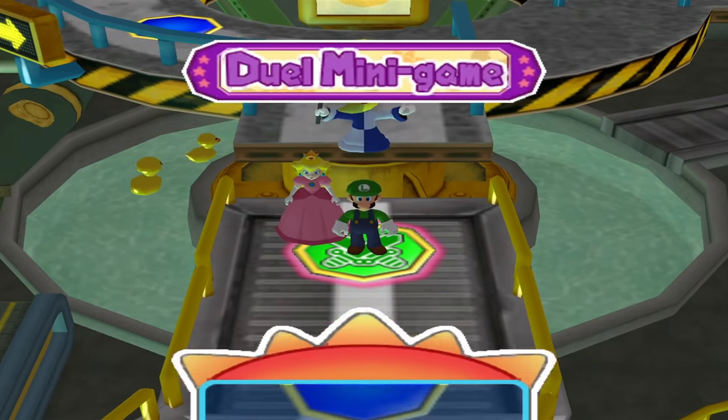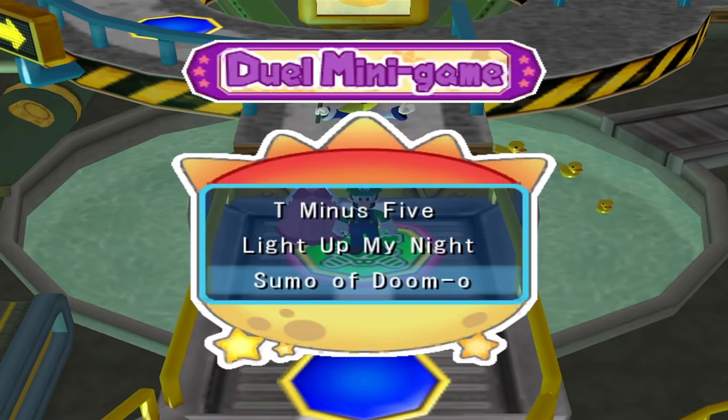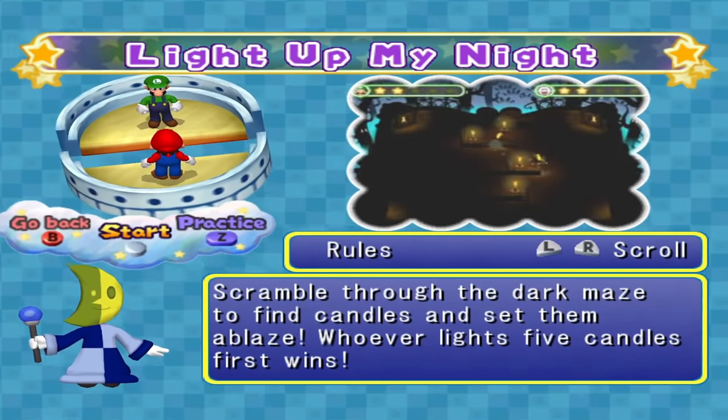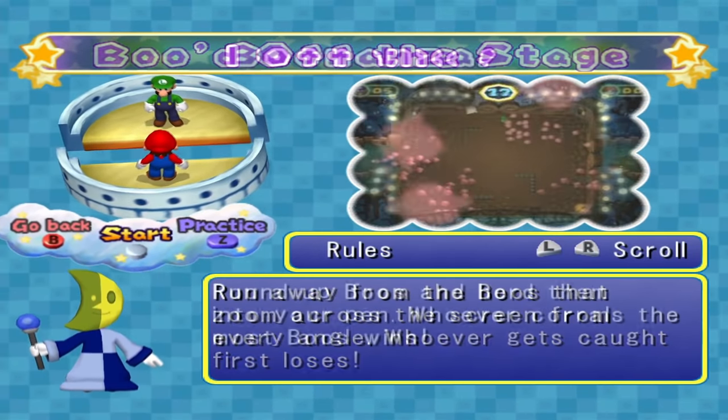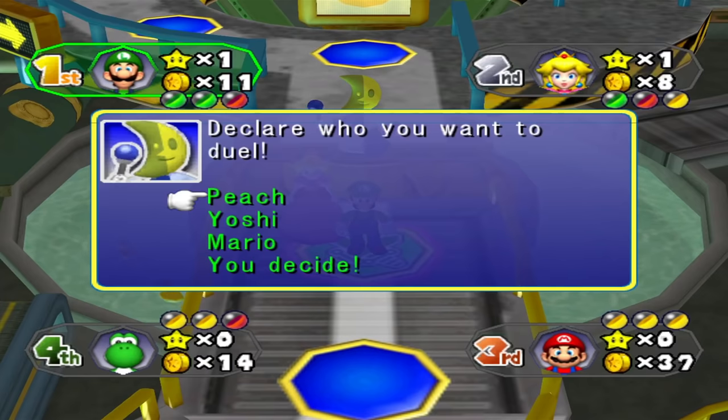What isn't too well known about duel minigames in this title is that some of them only appear during the night. These minigames being Light Up My Night, Boot Off the Stage, Boonanza, Trick or Tree, and Something's Amissed. Use this knowledge to determine whether or not you want to engage someone in a duel in daytime or nighttime.